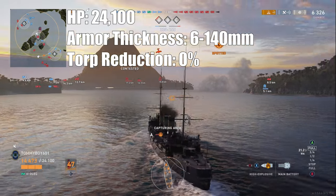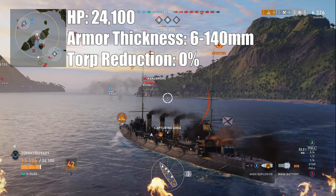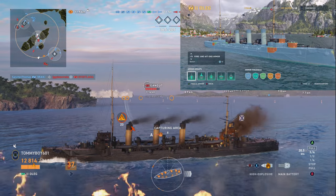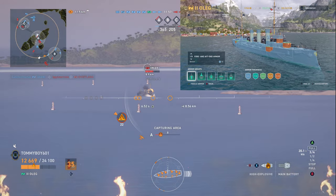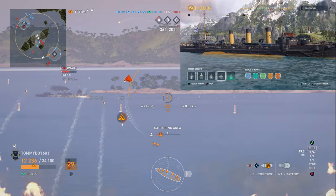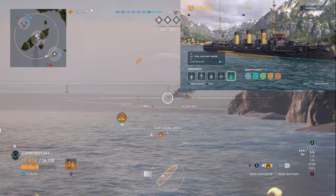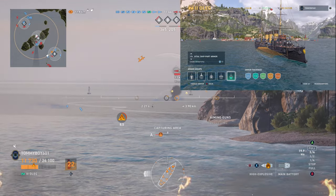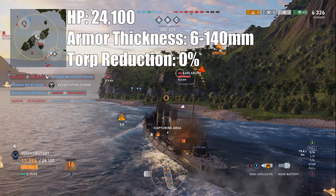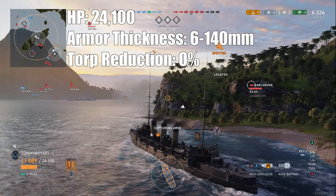Hit points — it's going to have 24,100 hit points with an armor thickness between 6 and 140 millimeters. Let's go ahead and take a look at that armor — as you can see, it is nothing too special to write home about. The one interesting thing is its citadel, because it does have this little interesting hump in the back, which is unique to this ship. It's a tier two cruiser, guys — these stats aren't going to be that incredible. The bow armor is about 6 millimeters, and the deck armor is going to be 11 millimeters.